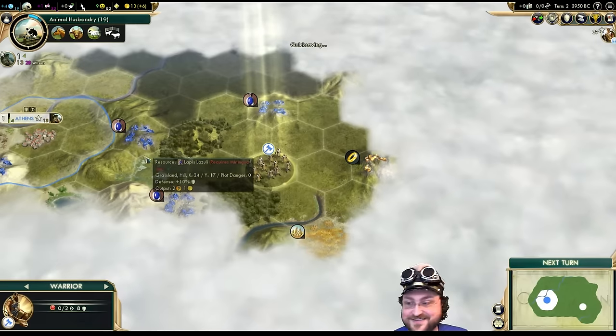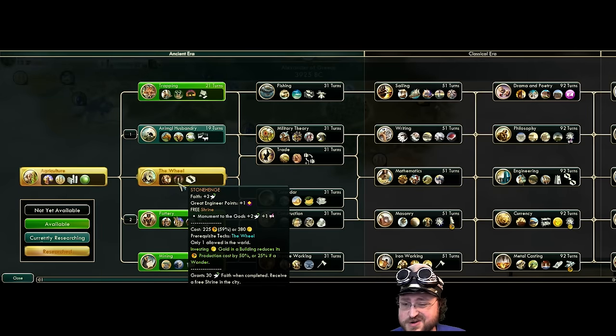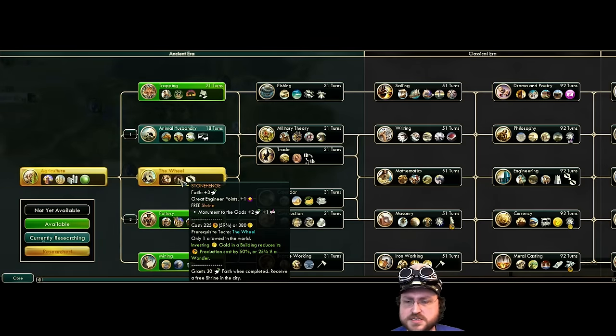Let's quicksave just in case we get a crash. We got the Wheel — it doesn't give us anything short-term. We could start on an early Stonehenge since we didn't have to research it. But that's such a big investment — building Stonehenge instead of putting down settlers and stuff like that? I don't think we do Stonehenge. It's just suicide, especially on a higher difficulty.